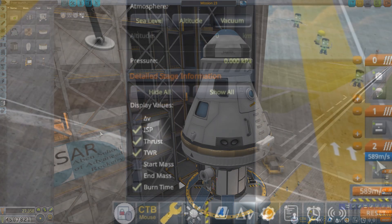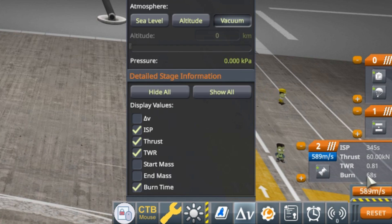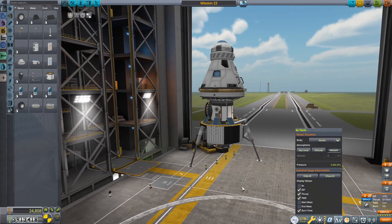Taking a look at our stats, we're at 589 m/s — comfortably above what is required — with a thrust-to-weight ratio of 0.81 on Minmus, which will be plenty to perform our landing. This looks like it's ready to go, but now we need to make sure we can attach this to the base.